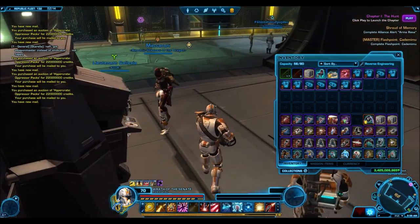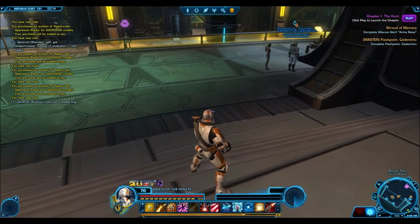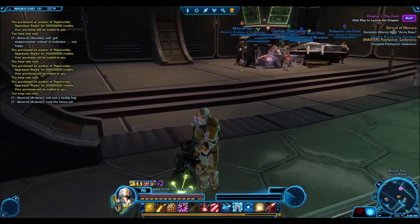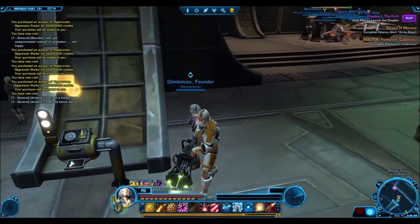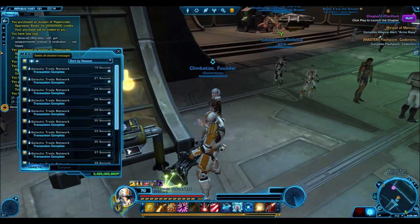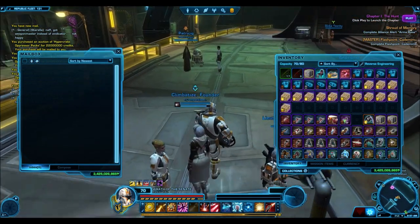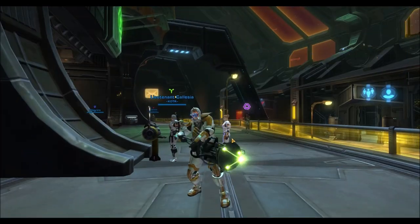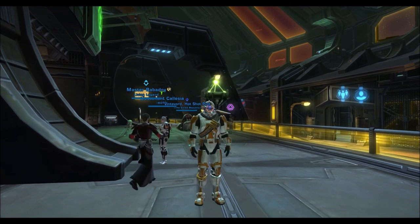Firstly, I do want to mention that I will be doing a similar video regarding Grand Chance Cubes — I'll open about 800 of them, which I got mostly from opening the Oppressor Packs. I think that will be really interesting because we'll see how many armor sets come out, what's the drop rate of emotes and companion customizations. Since a lot of people probably open Grand Chance Cubes more than cartel packs because the cubes are more affordable, it'll be a really useful video.